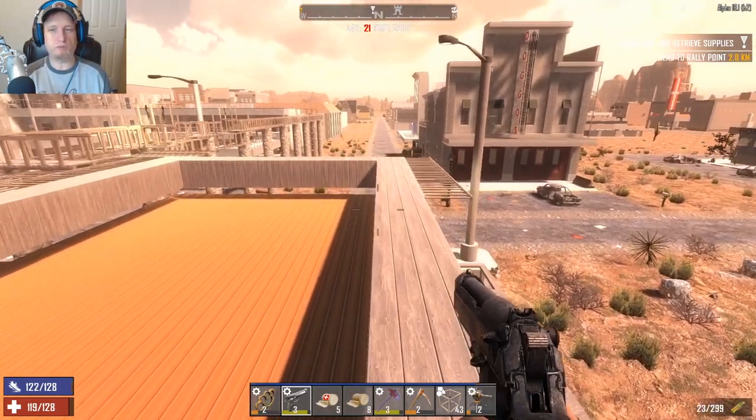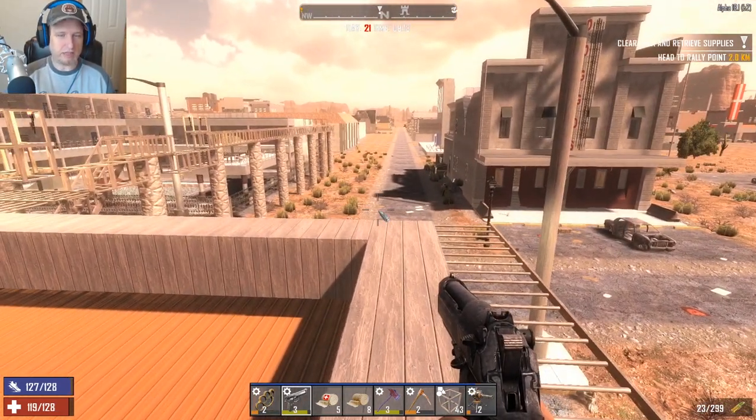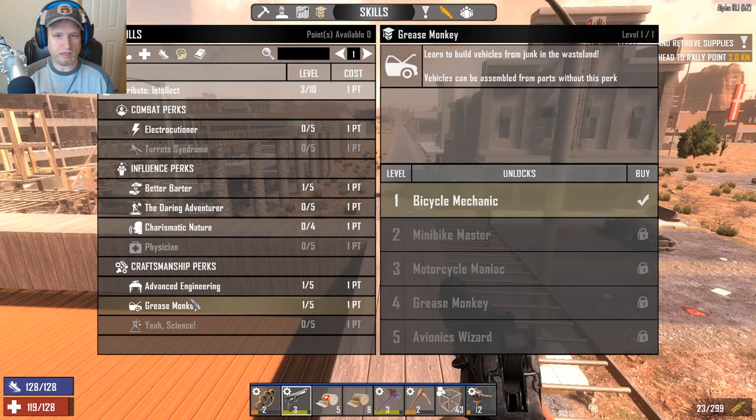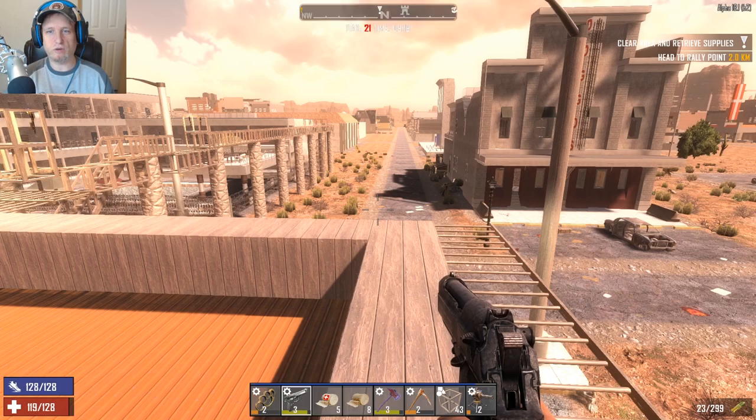In order to kill the zombies that are beating on my walls, I have to come up here. If I'm up here, the zombies aren't going to path around because they have no path to me. That's something I'm going to have to think about, but not right now. We're going out, we're going to get some experience, we're going to get some levels. I think in one or two levels I can get advanced engineering and start making cement.